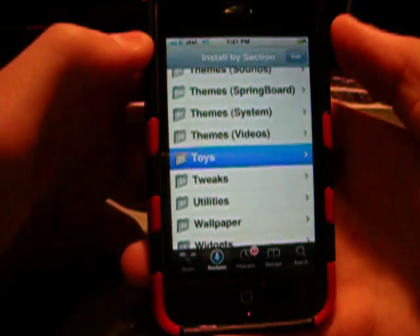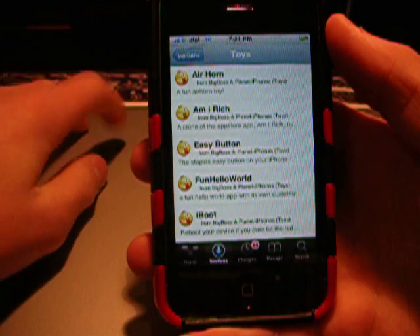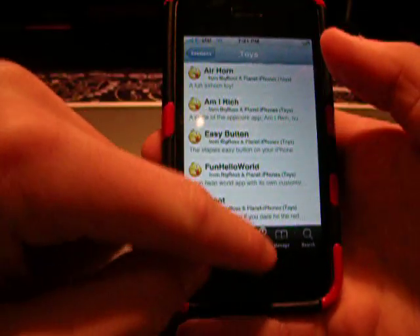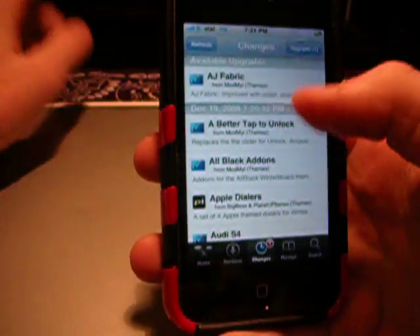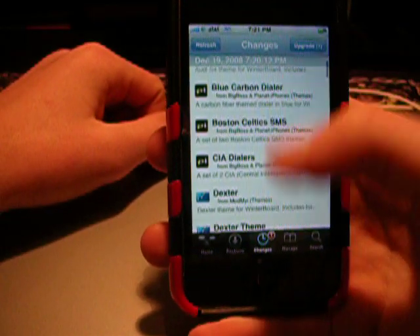This is the best one — the toys section. You know that I Am Rich app? The one that was $9,999.99 in the App Store? Well now it's free, and it's the exact same app. There are also upgrades. When an update comes — this is one of my themes, AJ Fabric — when it comes you just upgrade it. It's simple and easy.